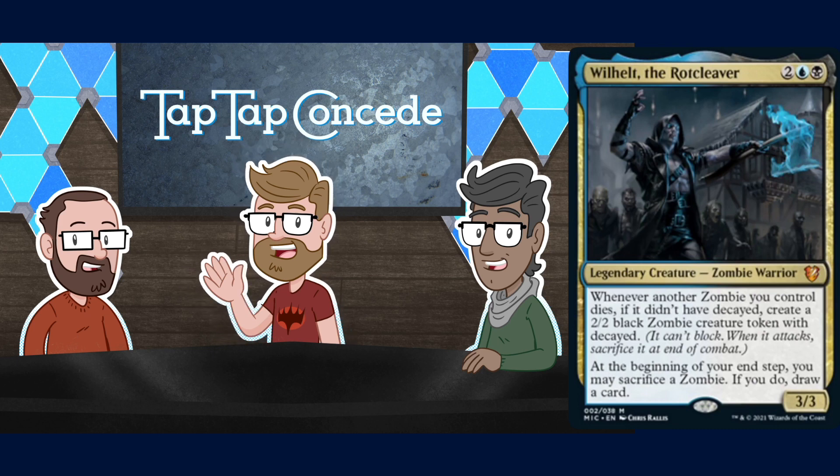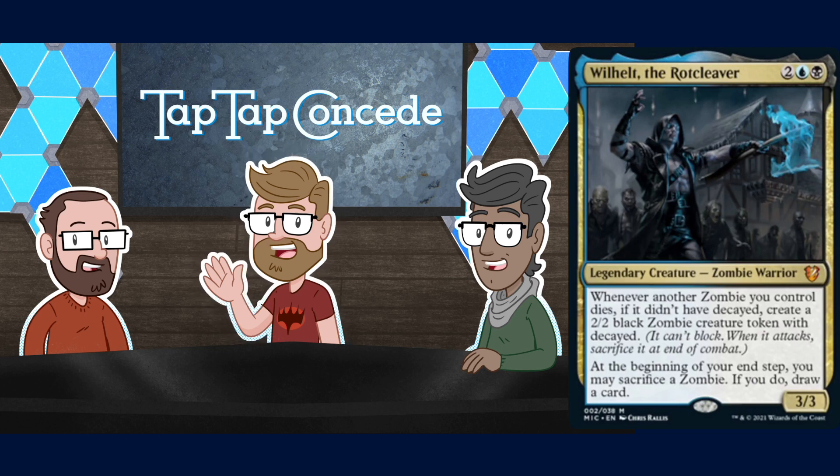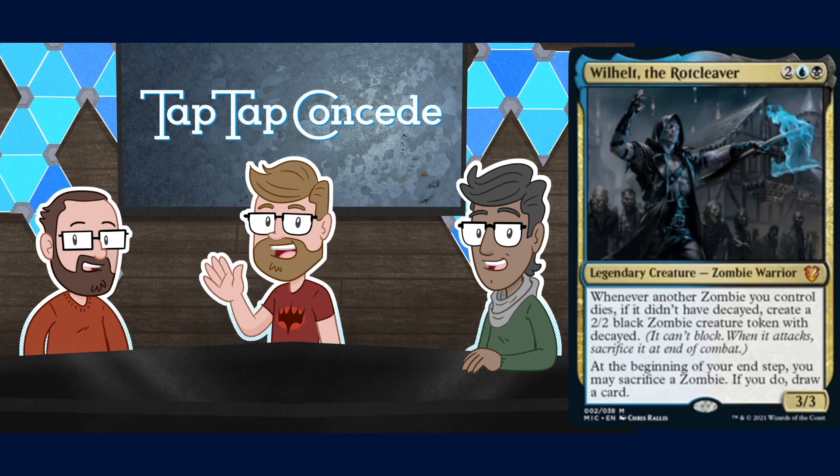Wilhelt is two blue black for a 3/3 legendary Zombie Warrior. Whenever another Zombie you control dies, if it didn't have decayed, create a 2/2 black Zombie creature token with decayed. At the beginning of your end step, you may sacrifice a Zombie; if you do, draw a card. Most interesting is that his first ability doesn't say 'non-token,' so if you have any zombie die — even a token — you get another one with decayed. That seems very powerful when you're sacrificing zombies to various effects.